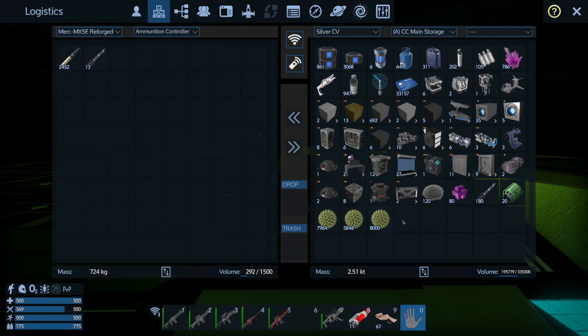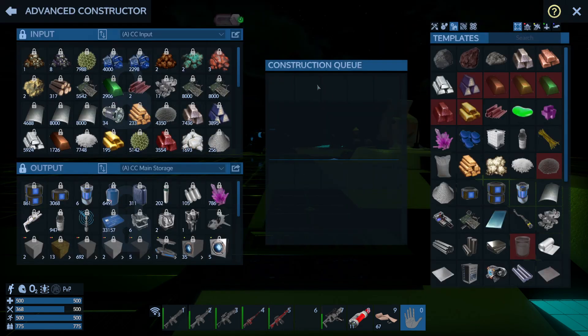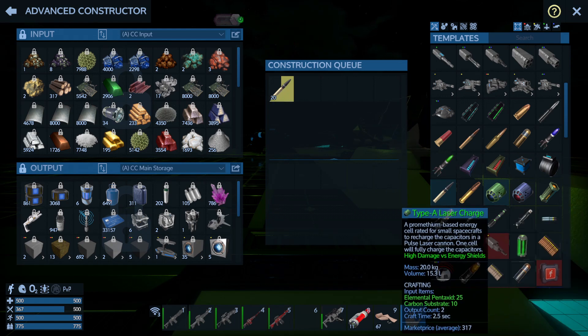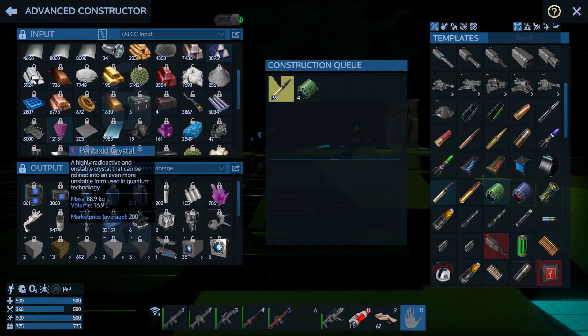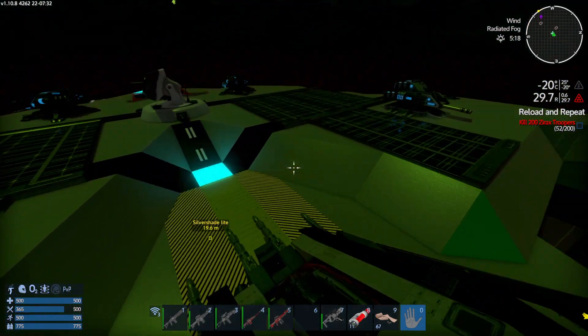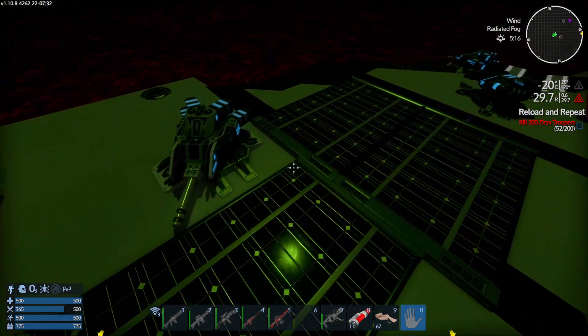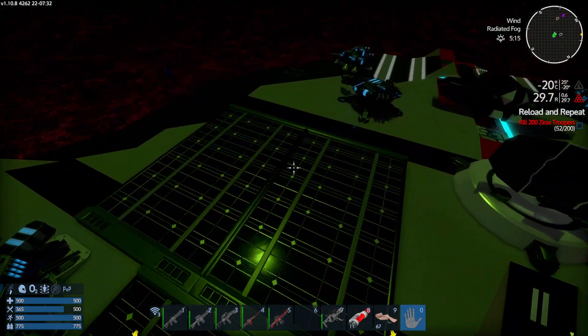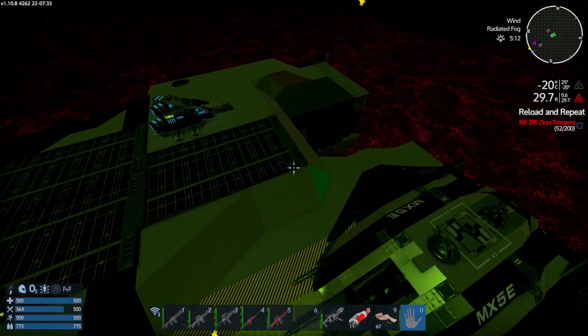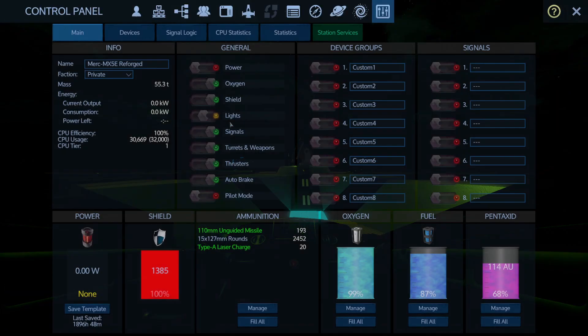Mercury-fed ammunition controller — we've got 20 charges, we could probably do with more but we don't have the carry capacity. I'm going to make 20 more of those and another 4 or 5. How are we doing for pentaxid? We don't have a vast amount so we're going to have to be a little bit careful. Just finishing off — some of these have got power connectors but these ones don't, which is weird.